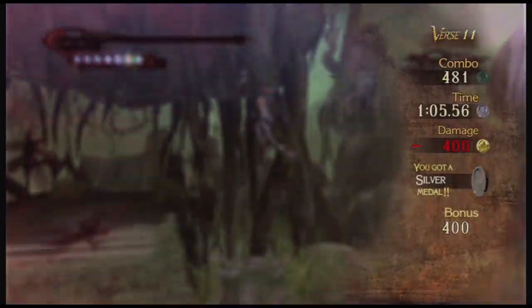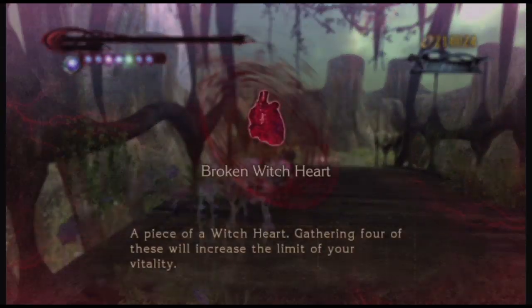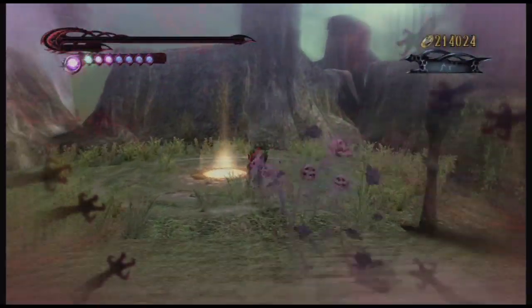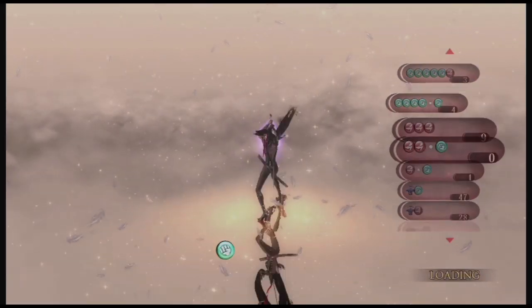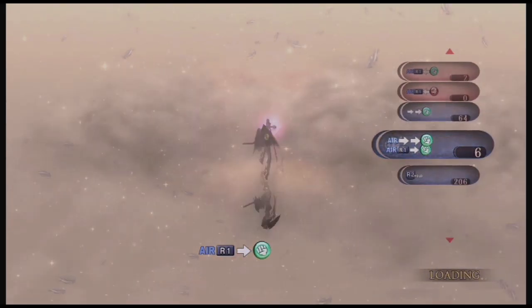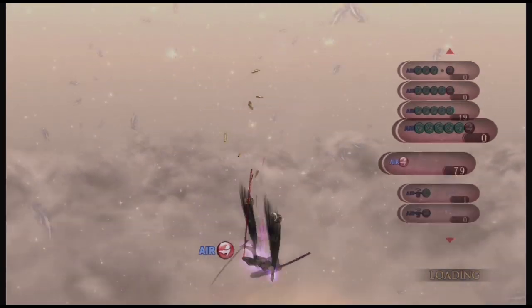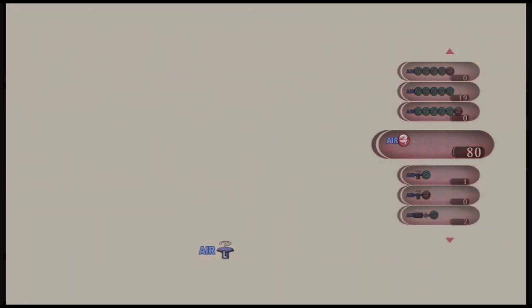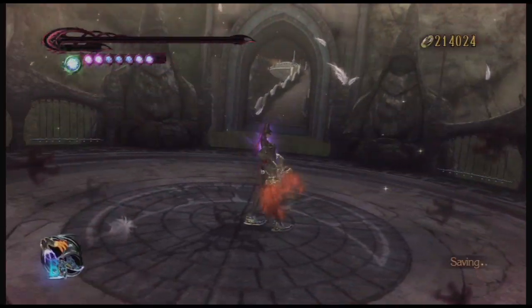I'm pretty sure there's nothing left in this chapter. We just have to get back to where we were. Because where we fought the golem, we went upstairs to get a chest, up a little pathway on the left, and then forward you make a descent, and that's the end of the chapter. So we just have to get back there and then chapter nine is done.